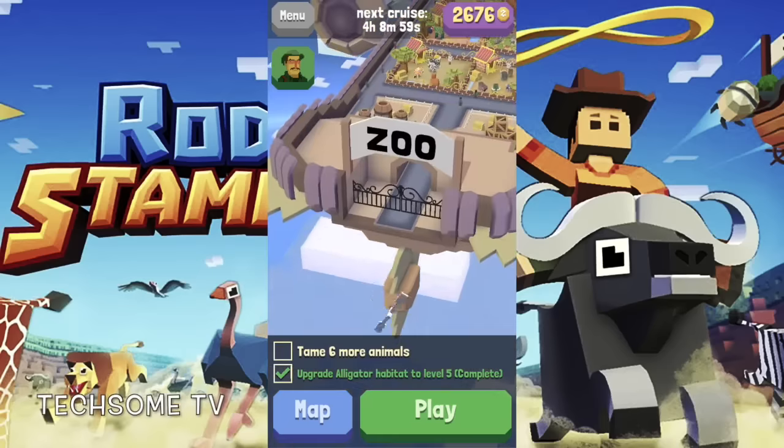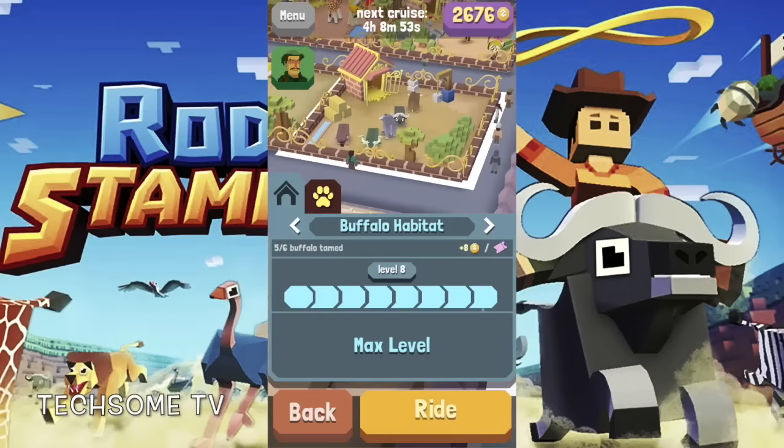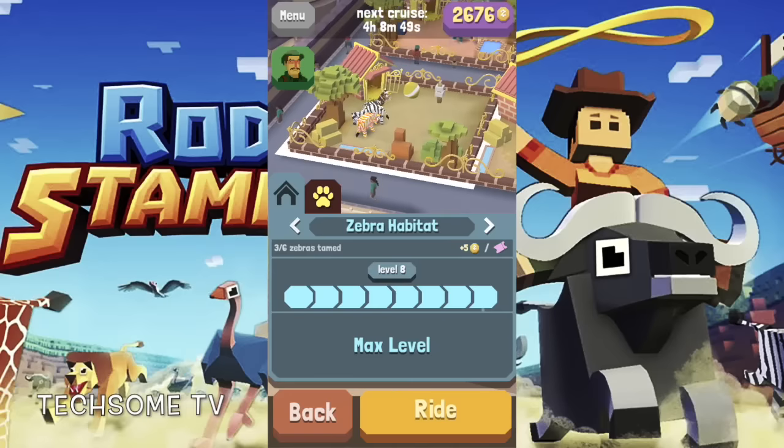Hello everyone, welcome back to TechSum and welcome back to another video of Rodeo Stampede, where I am going to show you all the animals which are unlocked in Savannah. Let's quickly have a look — as you can see, the first one is a buffalo, and we also have zebra.